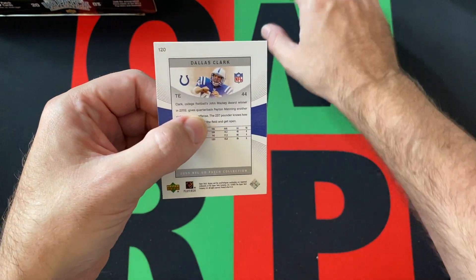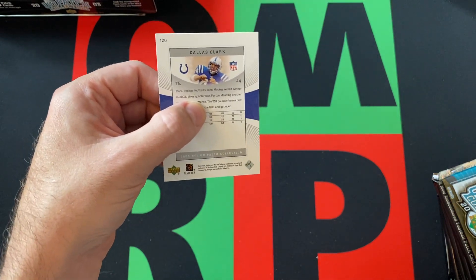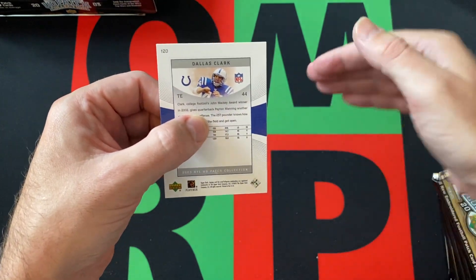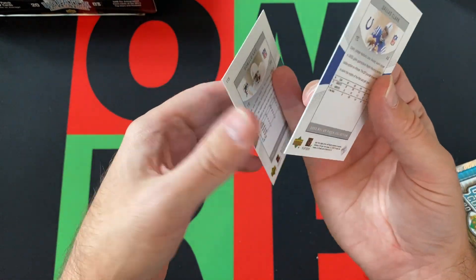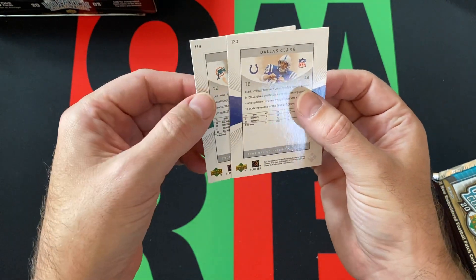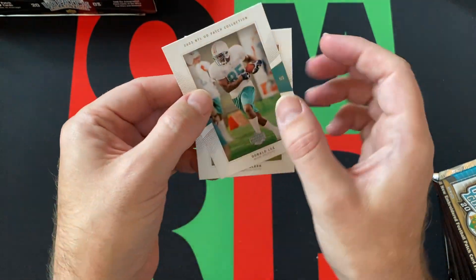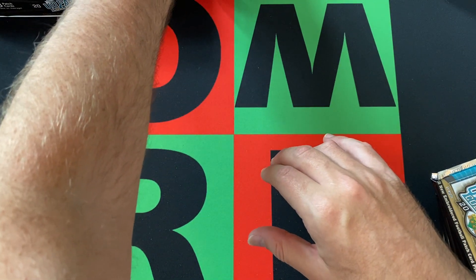The patch ones are above another number — I forget what the number is — that's part of the patch cards. But there are rookies, regular just rookies. So these two, Donald Lee and Dallas Clark, were both tight ends randomly, but also rookie cards and short prints. Yeah, Dallas Clark — I was like, hey Dallas Clark, and then I was like, maybe not.